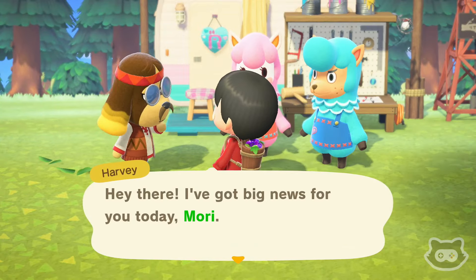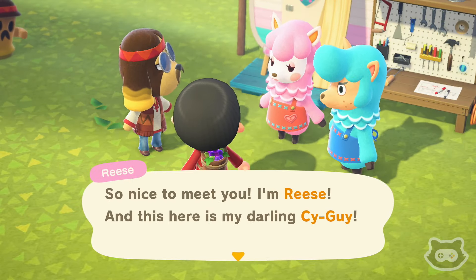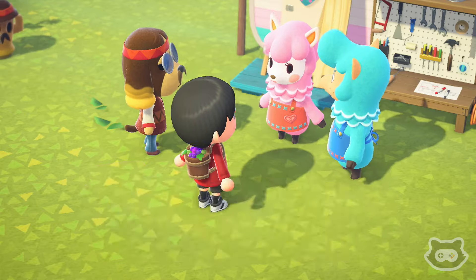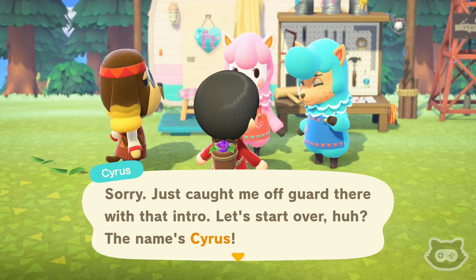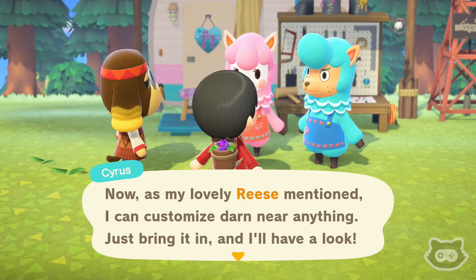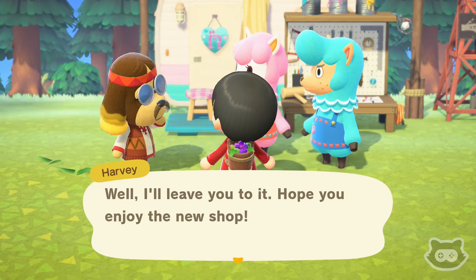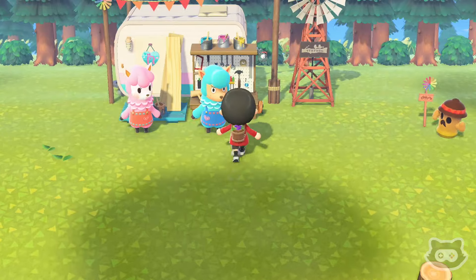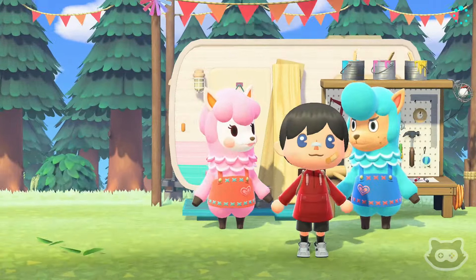They're both here! I've got some big news — Reese and Cyrus's customization shop is now open. Nice to meet you, I'm Reese and this is my darling Cyguy. My Cyguy can customize just about anything you bring him. Sorry, let me start over — my name's Cyrus, and this lovely Reese and I can customize darn near anything, just bring it in. We finally have Reese and Cyrus — let's get a little picture to mark the occasion!